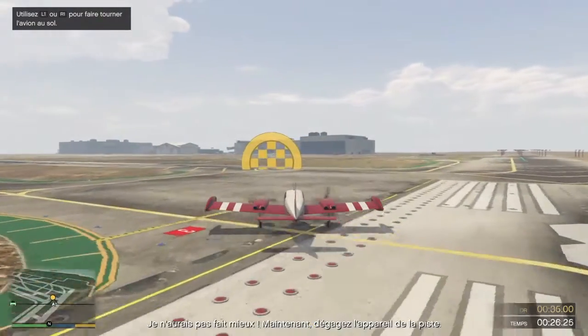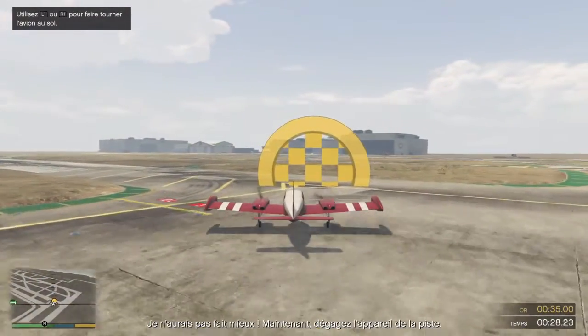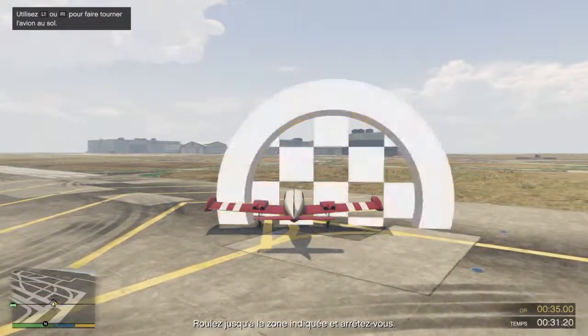Executed like a pro! Now let's get the plane off the runway. Taxi over to the marked area and come to a complete stop.